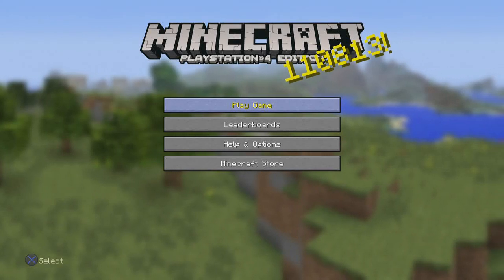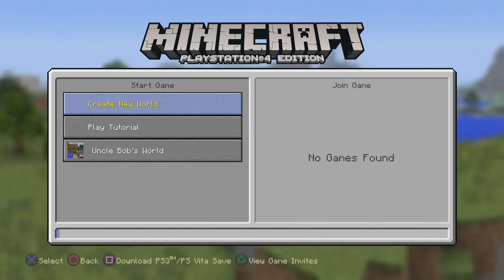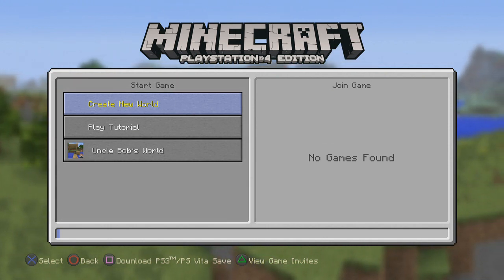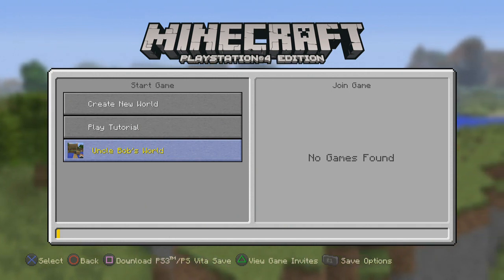Icy, what ho chaps and chaps, it's GameChap and Bertie here! Here we are once more in Minecraft PlayStation 4 Edition — Uncle Bob's World — wherein we are building our rather fun ship and dockyard, of course!